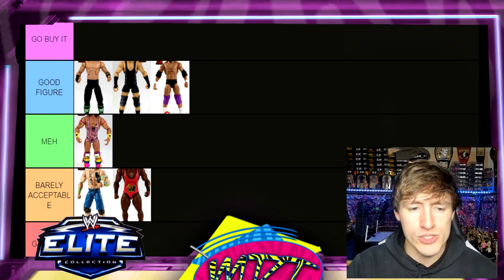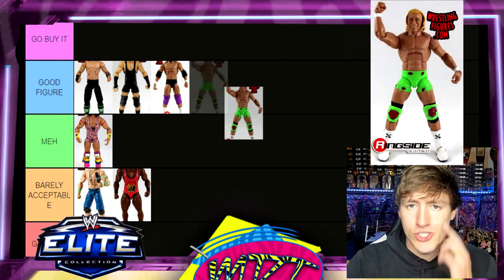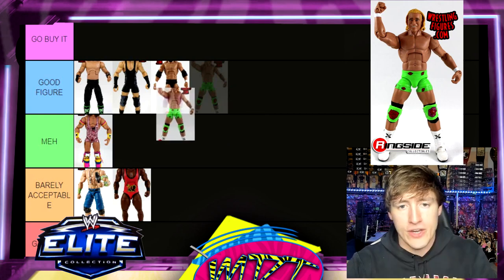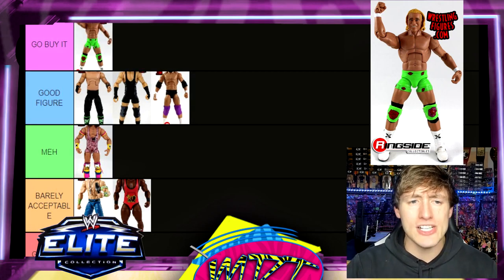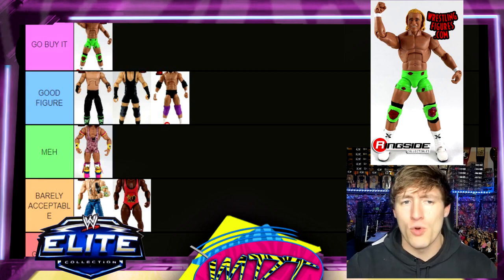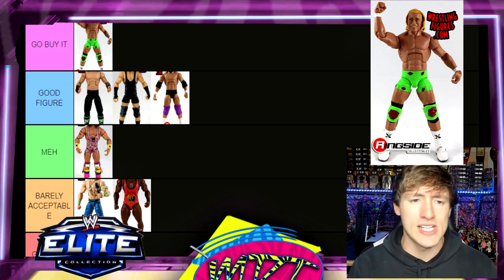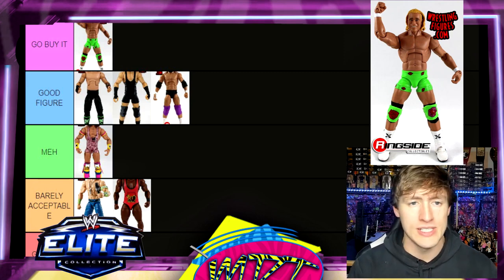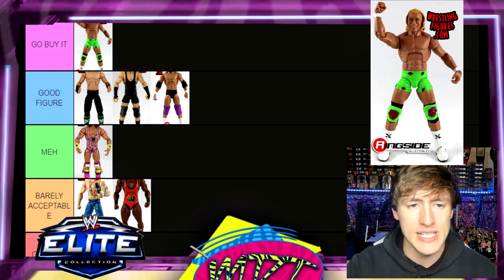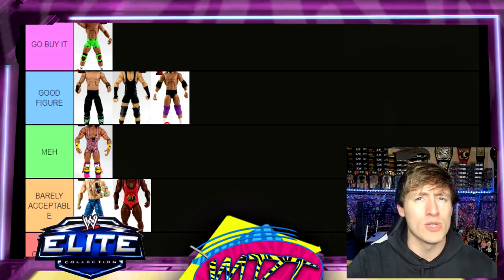Billy Gunn from Elite 27 — to pair with Road Dog — I'm putting this in Go Buy It. I like this figure a lot: great formula, great head sculpt, cool accessories. The fluorescent green really stands out on the shelf, and you can put a Mr. Ass decal on it too. He moves around really well on ball joints. Go Buy It.